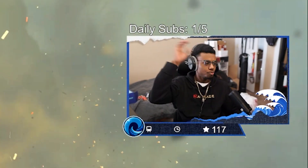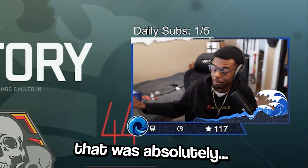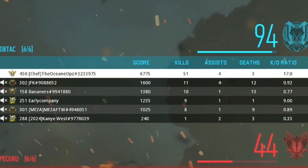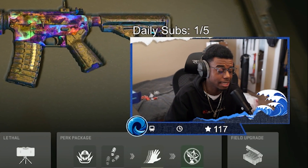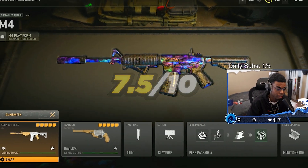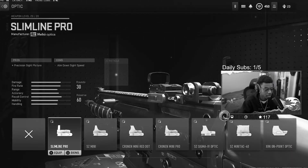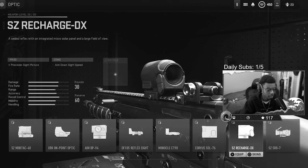First game on and we got a nuke — I ain't gonna lie, that was absolutely insane, 17 KD. After using this class setup, I give it a good 7.5 out of 10, only because there's no scavenger and I kept running out of ammo.